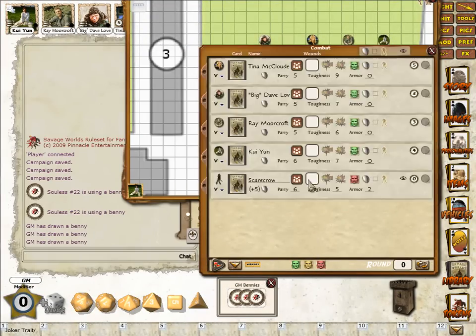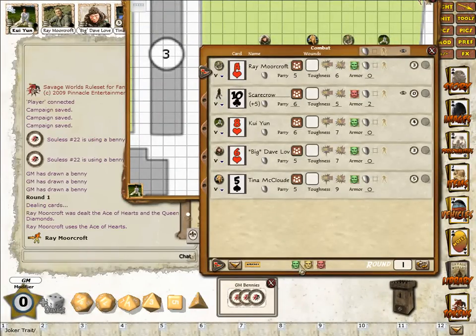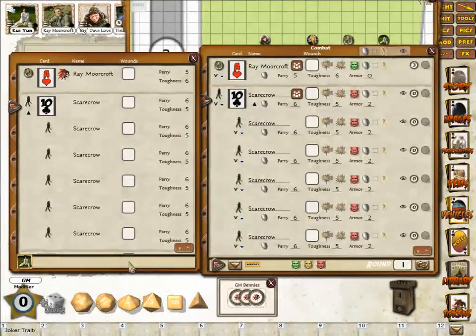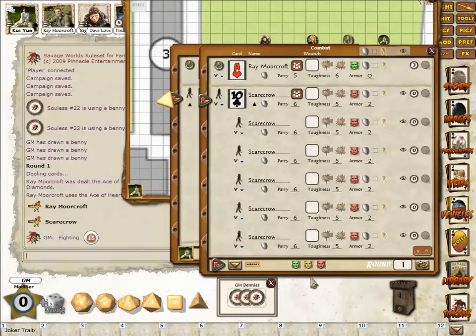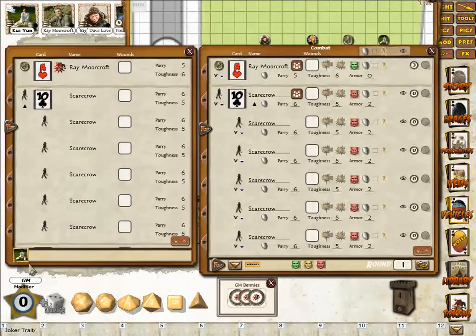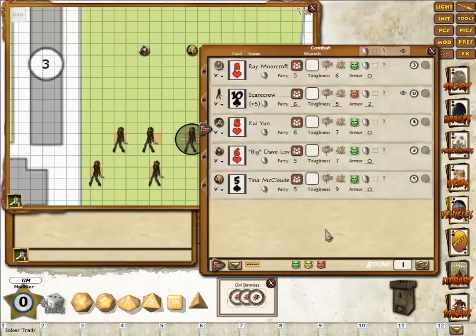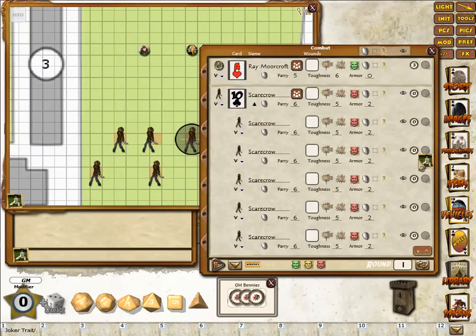So we've got the bad guys in, we've got the combat map, and we start the combat up. We'll whizz down the combat to the scarecrows. If I show up the player view at the same time, you can see on the player map the scarecrows show up. As I move down the combat tracker it scrolls through the scarecrows and then automatically closes them up on both the player sheet and the GM sheet and moves on to the next player. Koyun has targeted a scarecrow, and if I expand the combat tracker you can see that particular scarecrow has been targeted. We'll assume the scarecrow has been killed — all I have to do is press right mouse button, delete the entry, and the scarecrow is removed from the map and from the combat tracker.